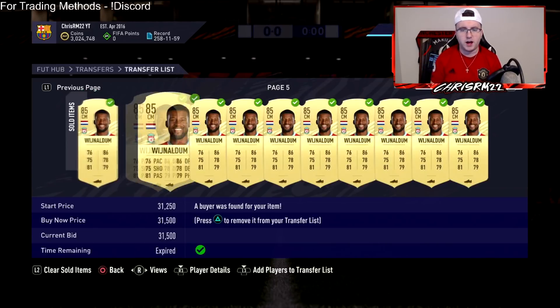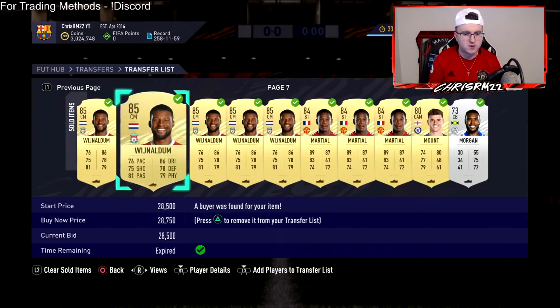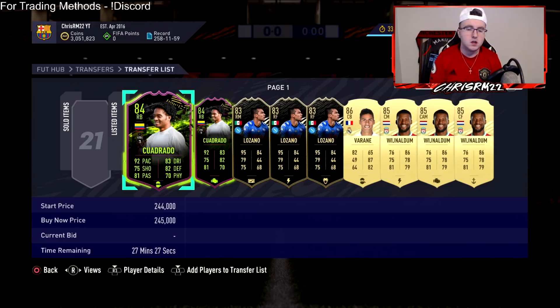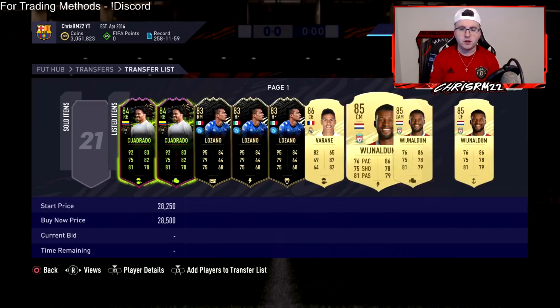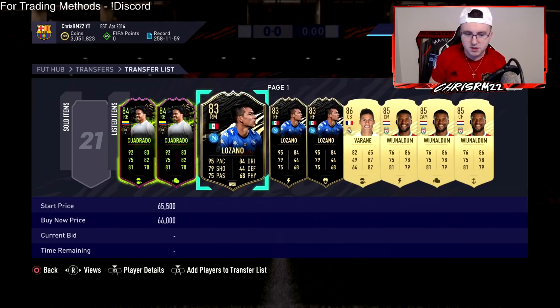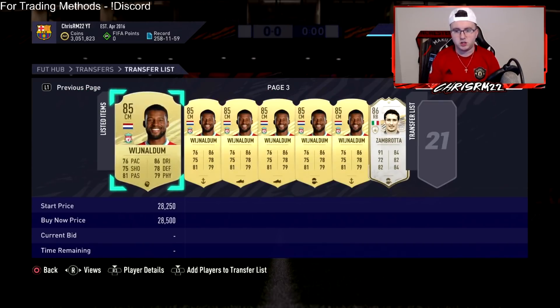We'll talk about what could happen from here on out. I tried to experiment with Wijnaldum — it's not really working out too much for me, making about 500 coins a card. I bought like 50 of them trying to get a little rebound. He dropped from like $34K all the way down to $26K, and I'm making like $500K to $1,000K a card. We actually got a Varon in a $100K pack from the objectives, so make sure you guys are completing objectives — we got a Varon for pretty much free, and now we're going to be able to sell this for profit.